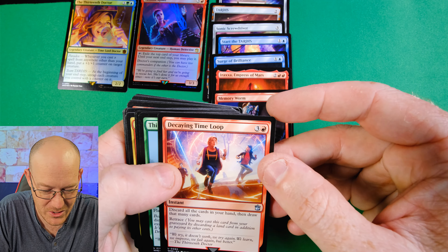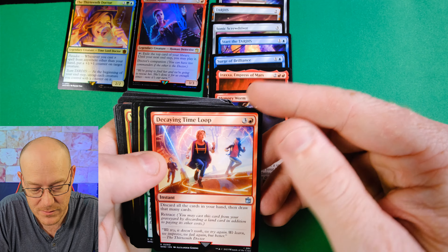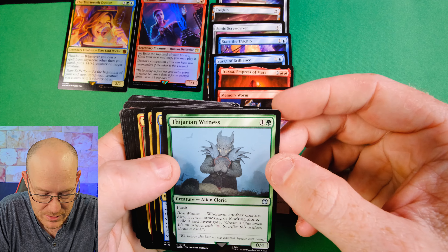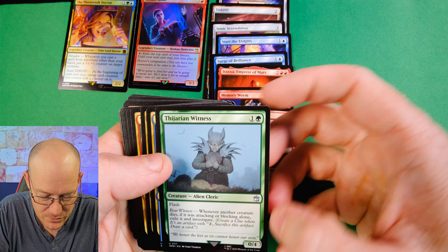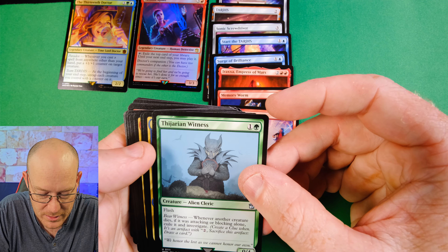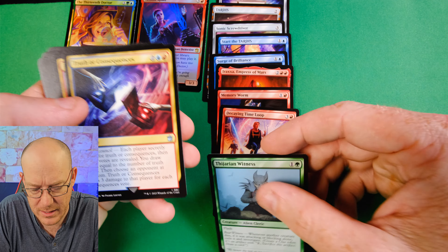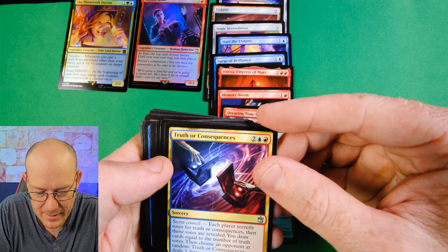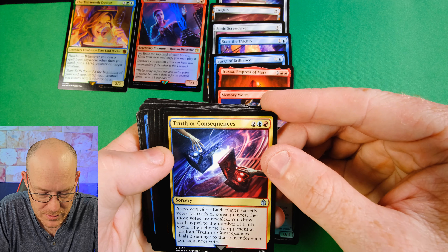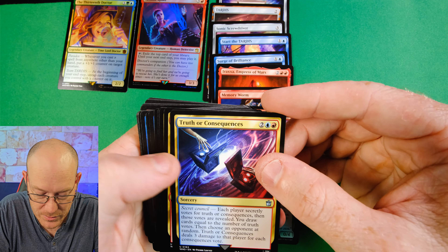Then we've got Decaying Time Loop for four mana: discard all the cards in your hand, then draw that many. It's got Retrace, so you can cast it from your graveyard by discarding a land card in addition to paying its other costs. Four mana to wheel your own hand is not impressive, so I would probably look at putting a better version in there. This Witness is an Alien Cleric that Flashes - for two mana it's a 0-4. Whenever another creature dies, if it was attacking or blocking alone, exile it and investigate. Doesn't really work with the deck that much, but not too bad.